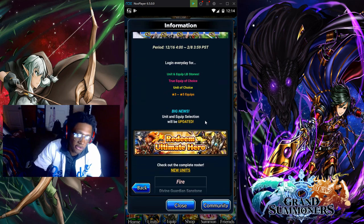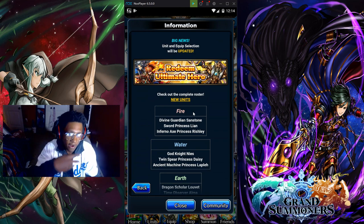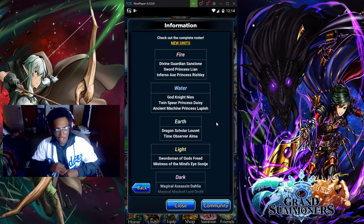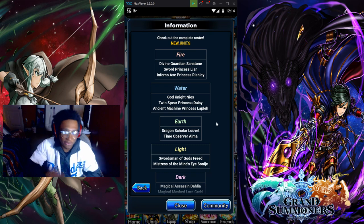The unit clip selection will be updated. The new units we have are: Guardian Sandstone for the fire unit, and Sword Princess — Richly up — for fire as well. For water we have Nice. We talked about — I argued about Nice a lot with some of you guys in the past. Nice is still a great unit, we'll get into that later, that's a different video. We also got Daisy and Princess Leia.